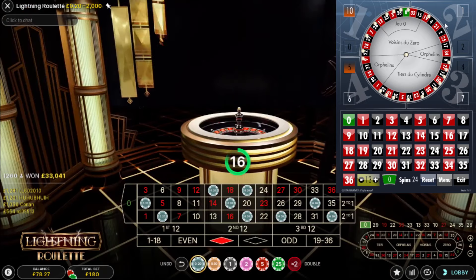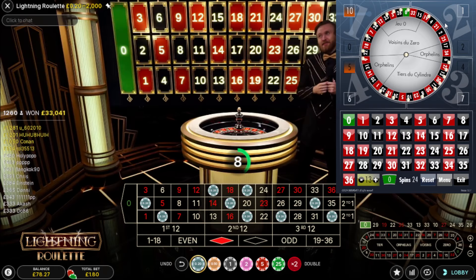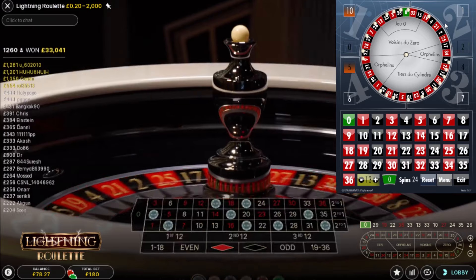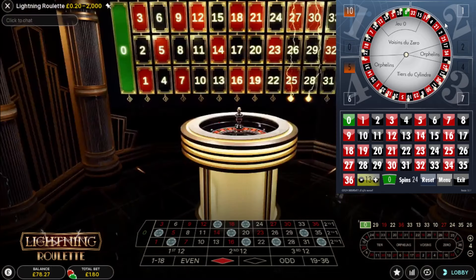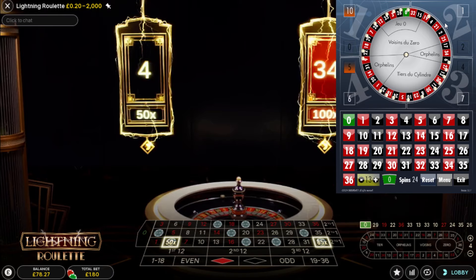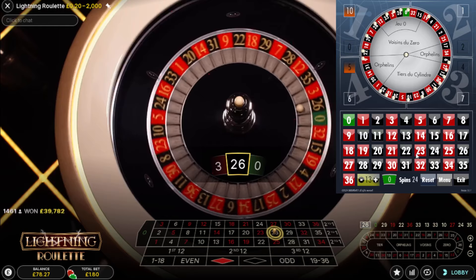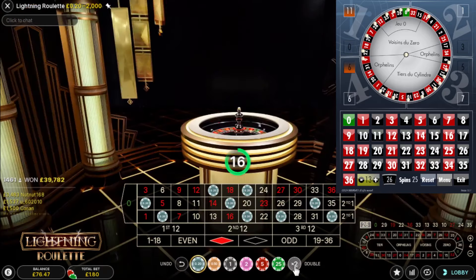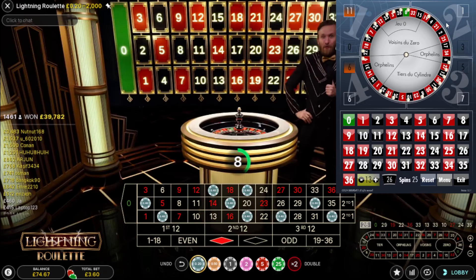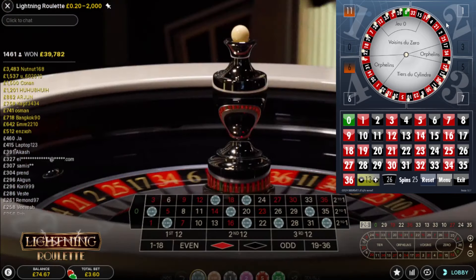Repeat the bet — third bet on quadrant two. I'm relying on the fact that because it's missed for so many spins, all the numbers in quadrant two are going to start popping and hitting. If this misses my next bet will be a double up. We've got two multis — four and 34, 100x on 34, 50x on four. That's the other side of zero — wrong side. Quite a high count, double up now on my fourth bet for quadrant two.